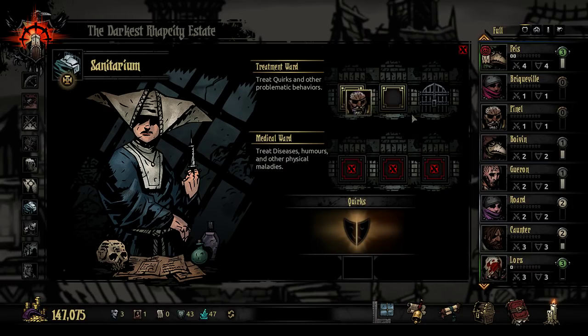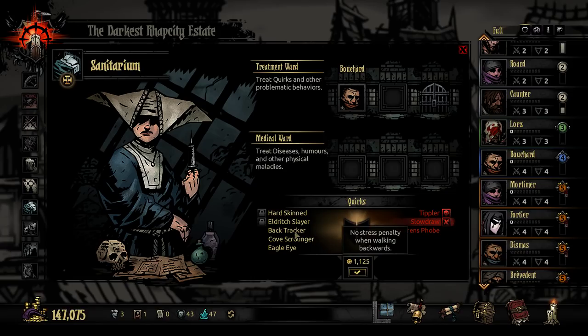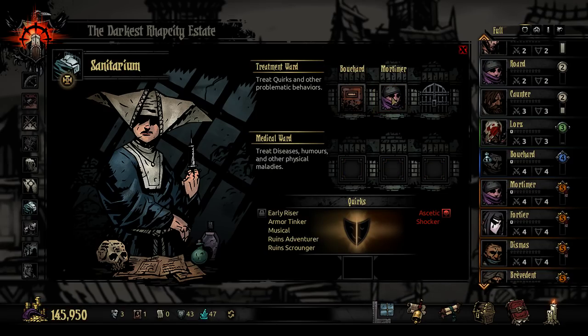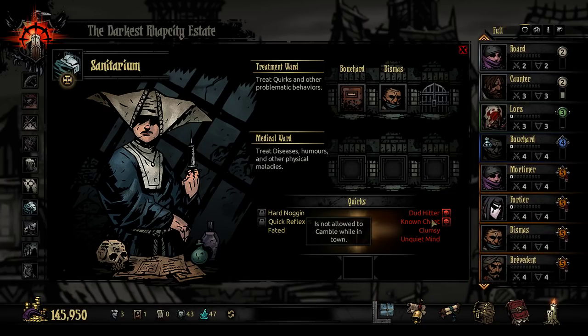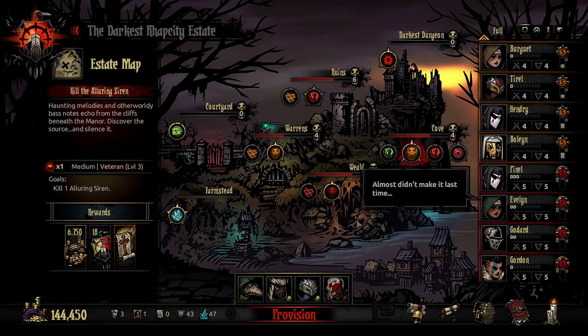There are a bunch of people I need to lock away for treatment. Penel has Perfectionist — I could change it or not. Bashar does need to remove Slow Draw — that has to happen, no two ways about it. Mortimer has Shocker, which I'd like to remove. Fortier has Lazy Eyes; I kind of want to lock in Natural Swing. I don't really care about the others, though Clumsy I care about a little. We don't have anyone stressed enough to worry about locking them away.